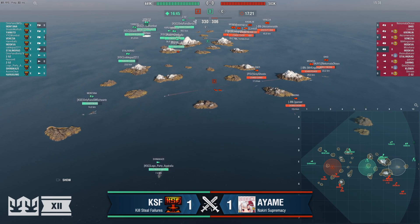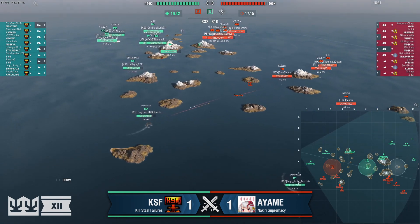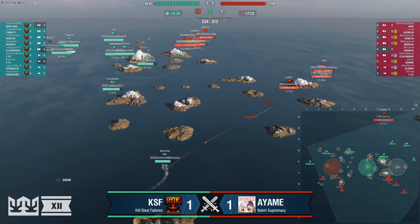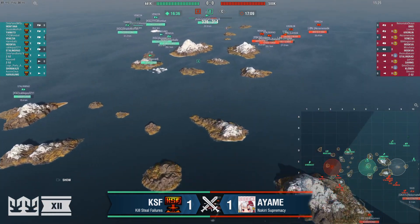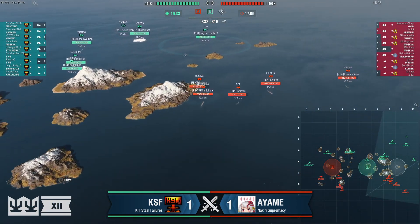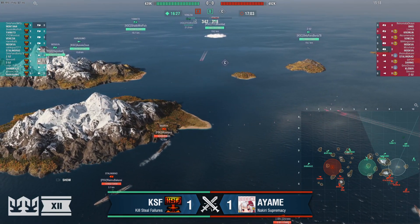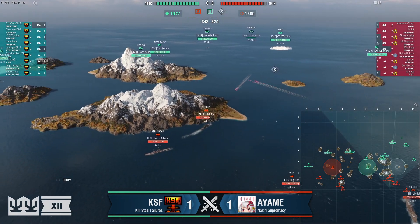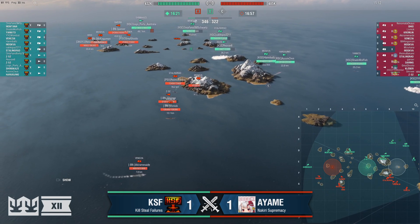This Moskva is not having fun right now — he's been getting chunked by that Venezia all game, 22,000 off of him already. Wombat is just enjoying sending shells at him all the time. He's got to lock in on that island if he wants to stay alive. Update on the points: we're looking at about a 50,000 health advantage on the side of Yamato, but the points are only separated by 24, so this is clearly still anybody's game.